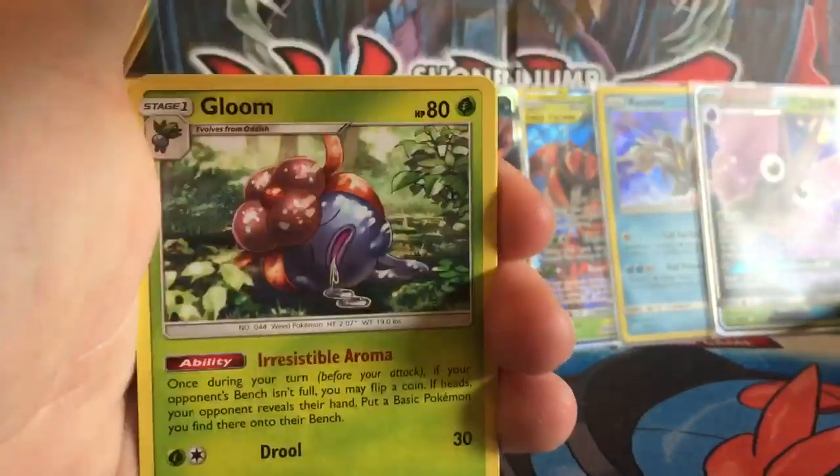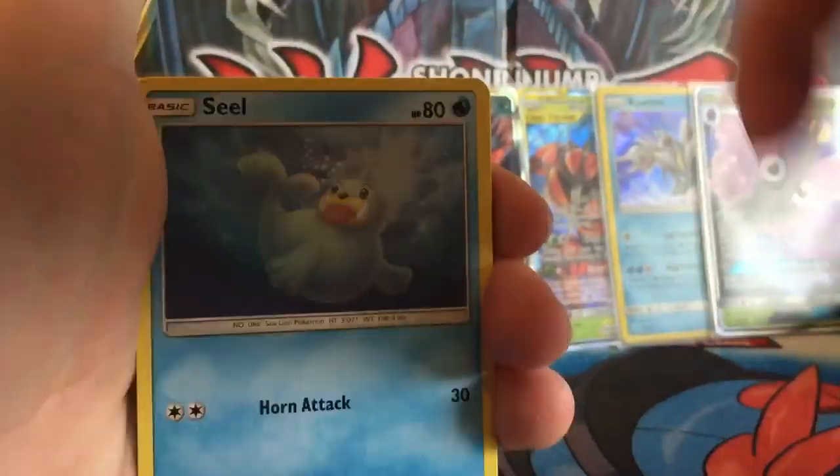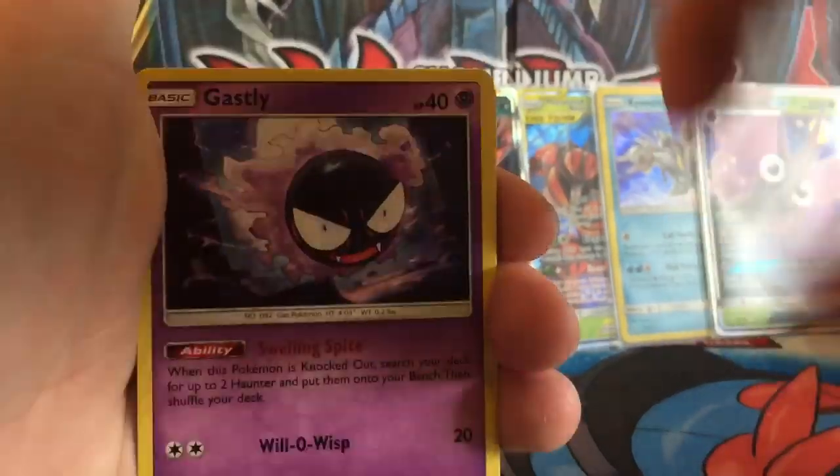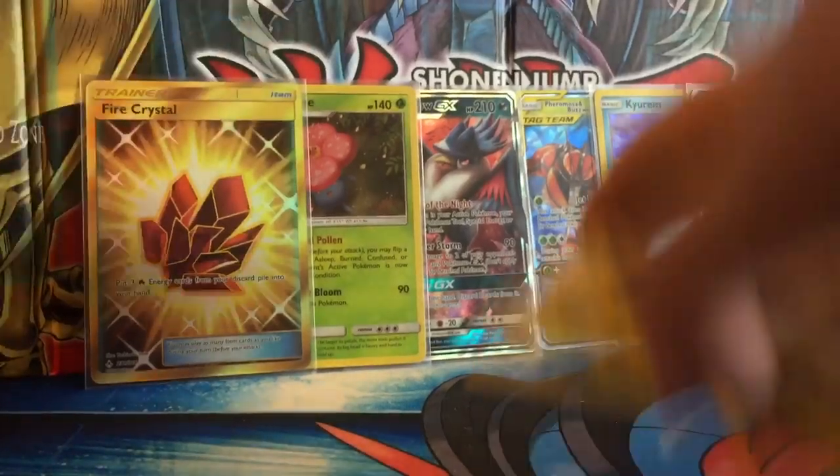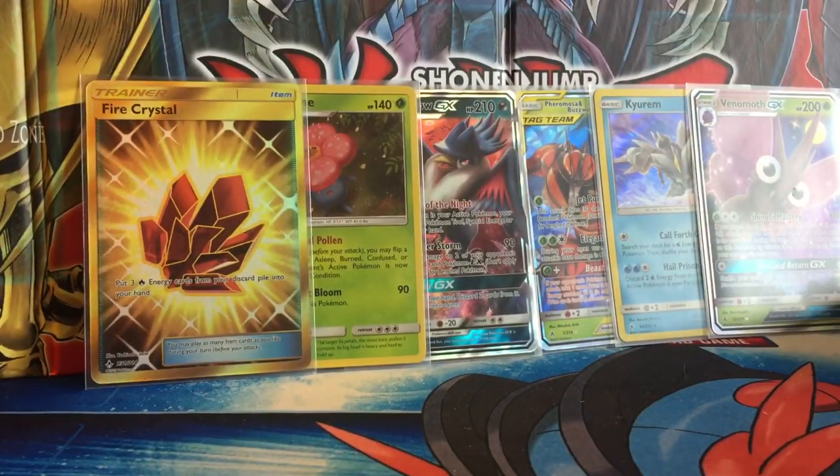Code. One, two, three, four. We have a Dark Energy, Wartortle, Golem, Ponta, Seal, Bellsprout, Gastly, Carvana, Togepi, Reverse Letton, and the Persian rare. At least we have the same amount of GXs as last time — we had three: the two M-Cuts and the Hermosa.